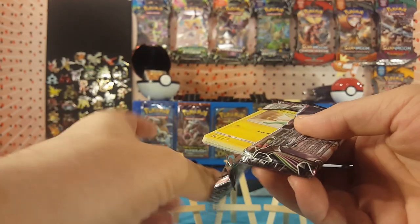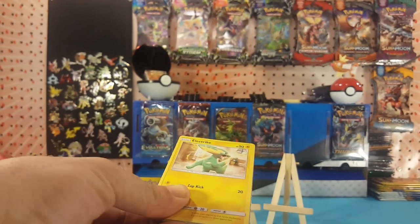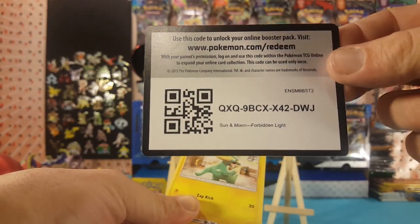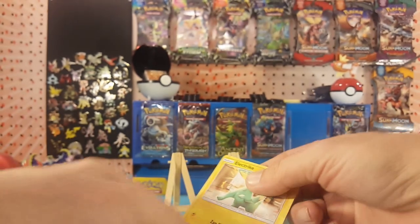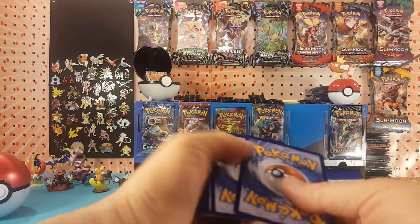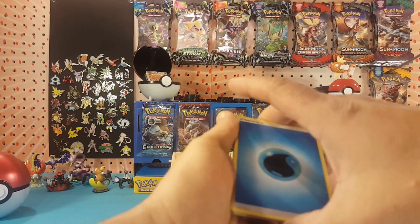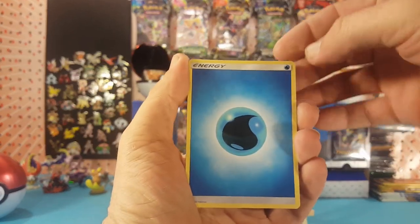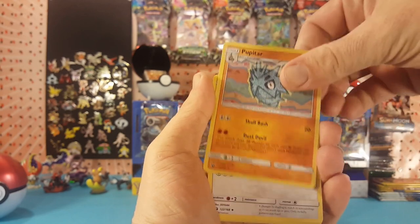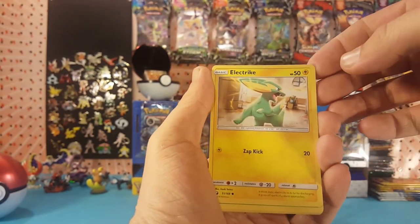Alright, final Blaziken pack — let's see if we can have any luck in this opening today. Here is another Forbidden Light code card, and there we go, final pack has a white code card.